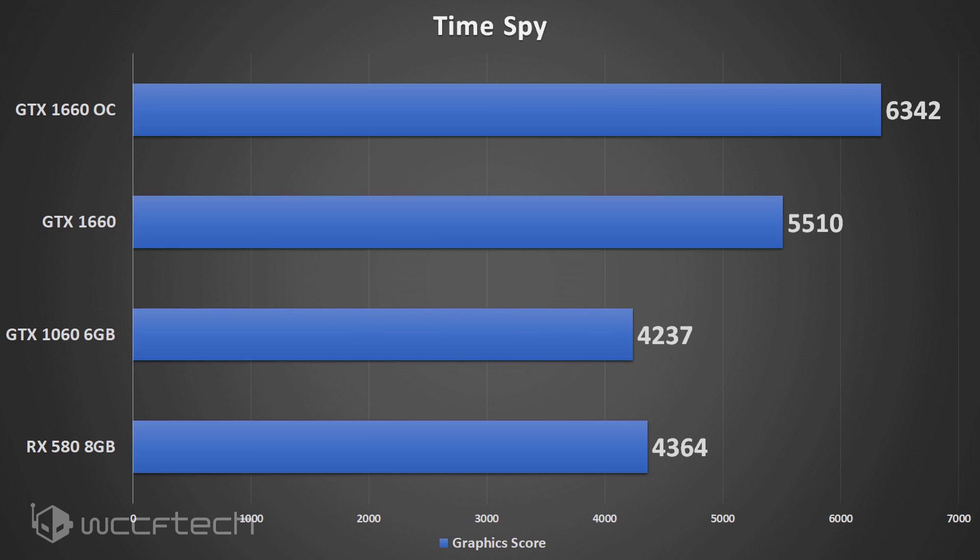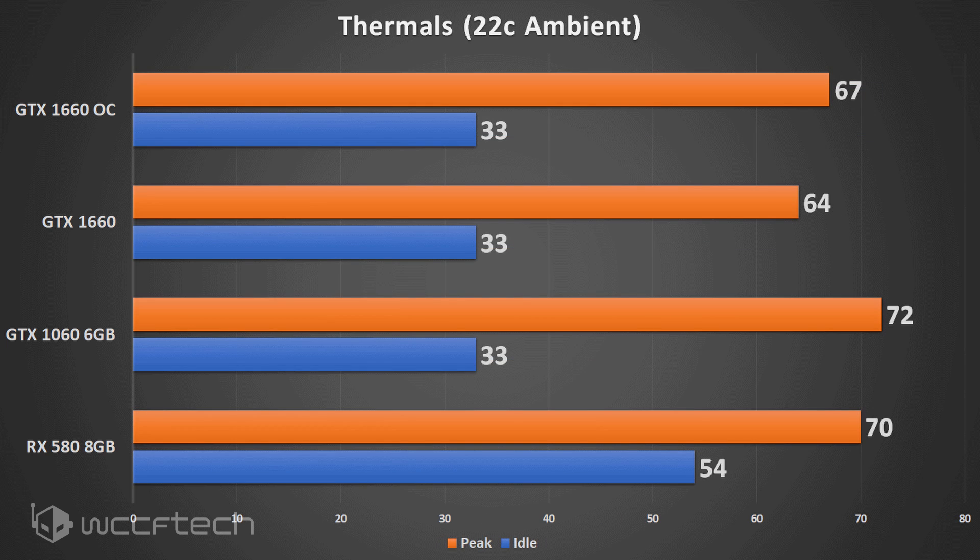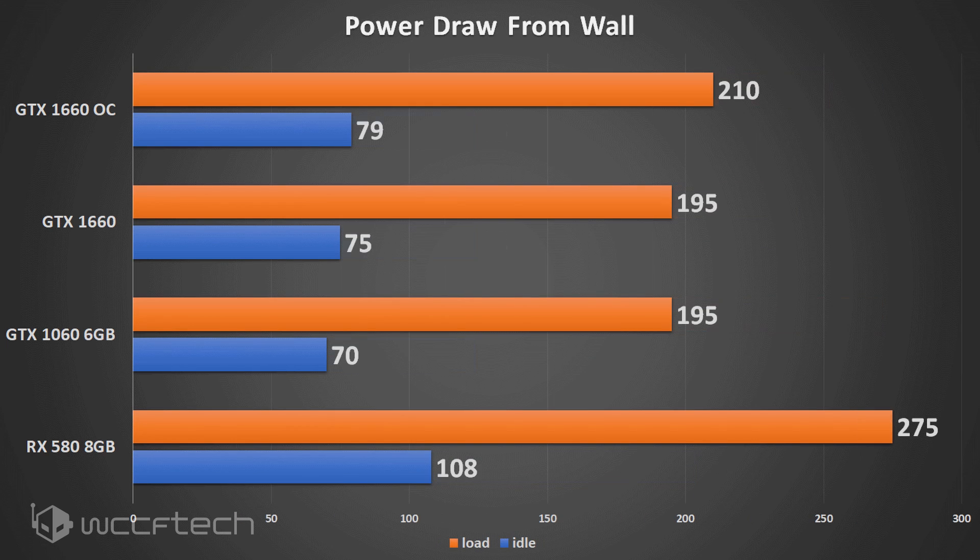Taking a quick look at thermals, we only see a 5% increase, and power draw shows an 8% increase. The importance of those increases in power and thermals is how much performance gain you're getting versus how much power and heat you're adding to get there. So far, so good.